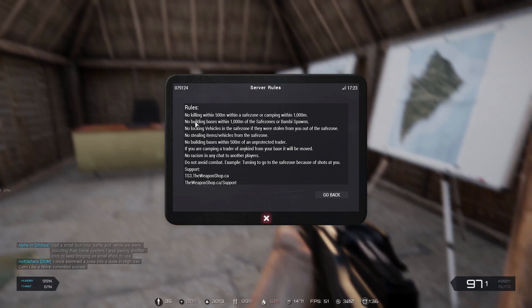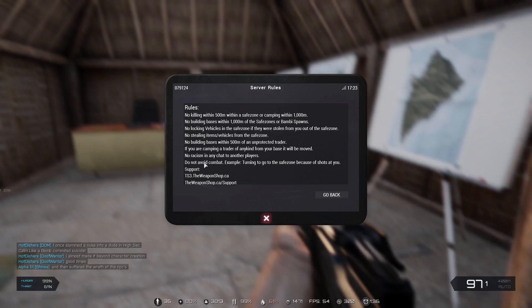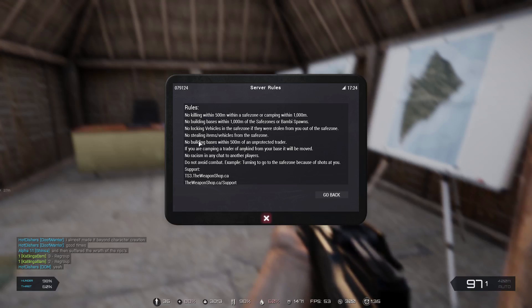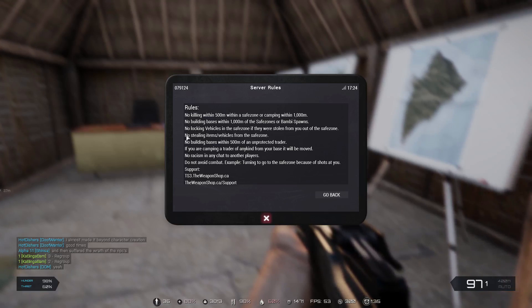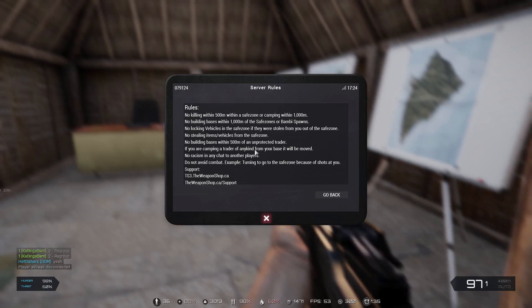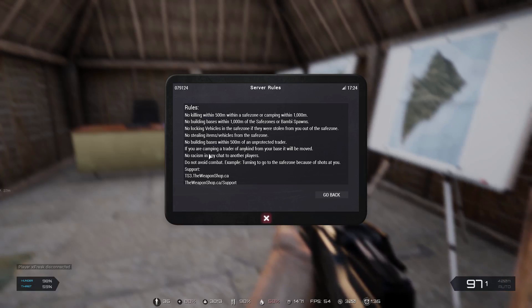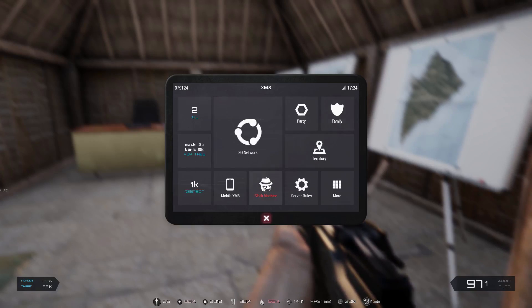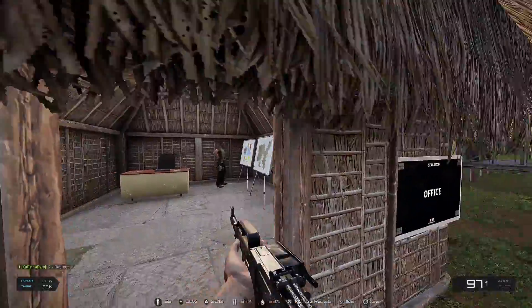No killing within 500 meters of a safe zone, or camping within 1,000 meters — they're pretty particular. Each server admin is different, so each server is going to have different regulations depending on where you're playing. I think I'm playing Dirty South Gaming or something like that. No locking vehicles in a safe zone if they were stolen — no stealing people's vehicles in combat and then taking them to the safe zone. No building bases within 500 meters of an unprotected trader. If you are camping a trader from your base, it will be moved. No racism in chat. Do not avoid combat — for example, running to the safe zone because shots are fired at you.